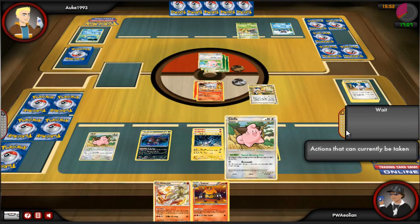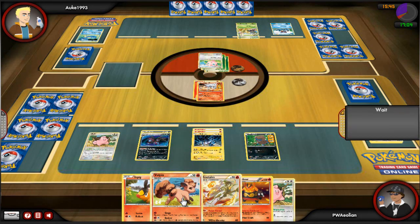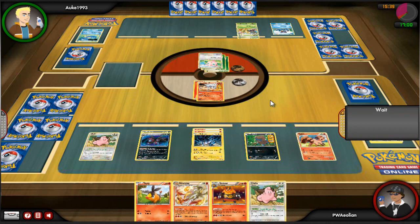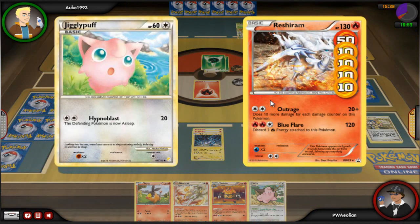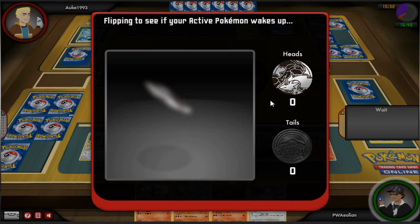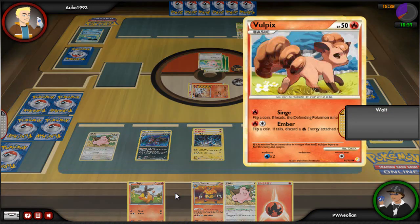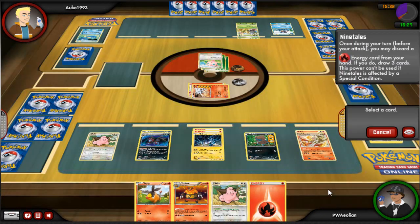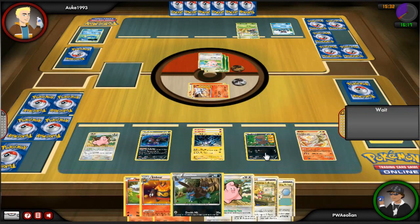I go for a Pokemon Collector to get some basics, and I get my Vulpix going, which will be brilliant. I can evolve Vulpix into Ninetales next turn, and as soon as I get a fire energy I can use Ninetales' ability to draw three cards. I get put to sleep by Hypnoblast again and don't wake up, so I evolve Vulpix into Ninetales, use its ability to trade out a fire energy and draw three cards. I get Pokemon Collector but don't really need that right now.